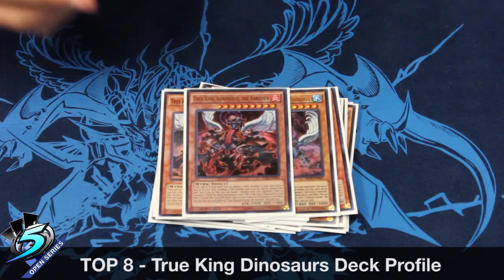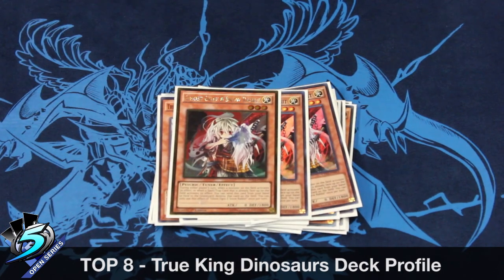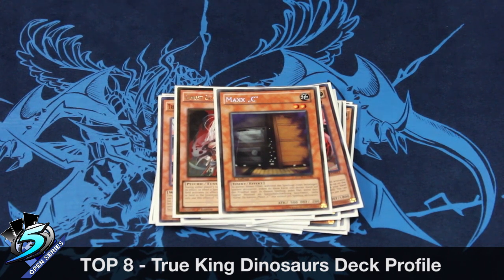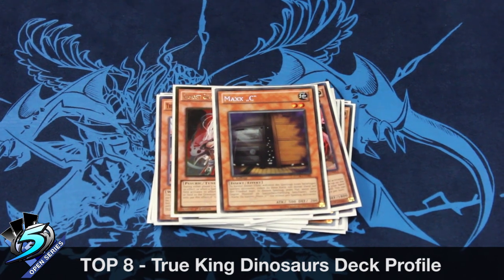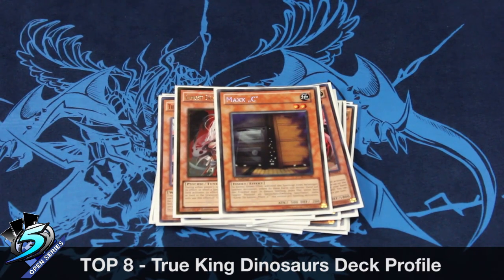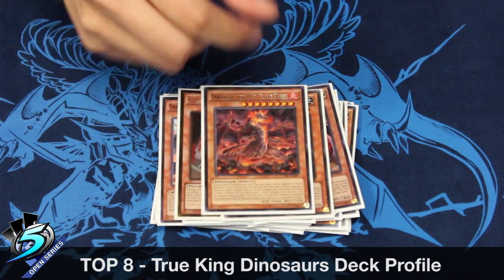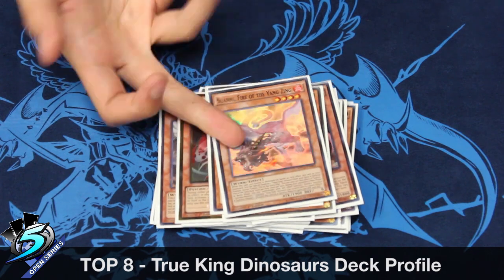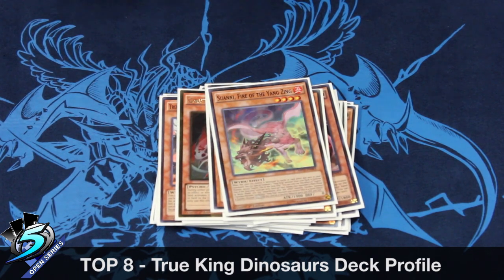And then the hand traps: 3 Ghost Ogre and 1 Max Z. You know, you make a lot of budget players happy seeing that you don't run any Ash Blossom. I decided not to play any Ash at all in the main deck or side deck, but I guess in the future I might actually take it out for one of the side deck cards. And then the last two monsters are Dogoran — which I think is a must, because if you're playing Zoo True Draco you have to have a way to out that Masterpiece, or it's super hard to get into game — and then Suwani. That wraps it up for the monsters.